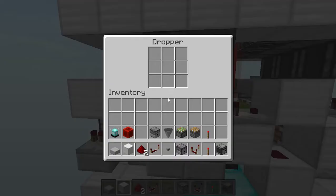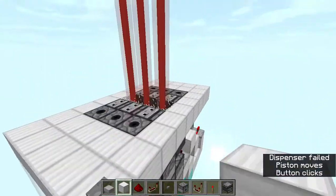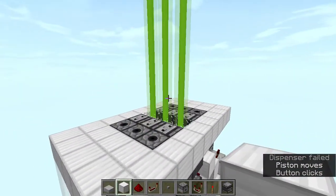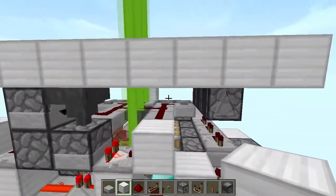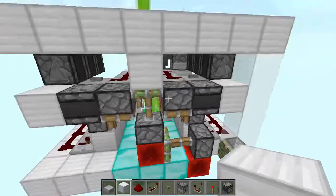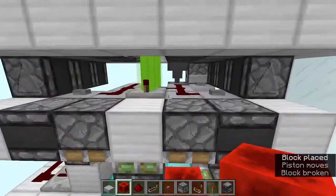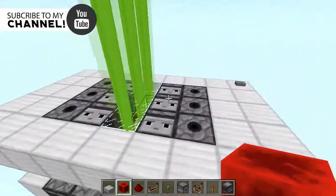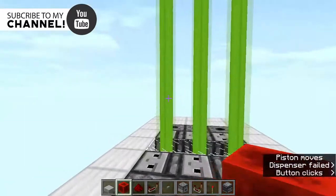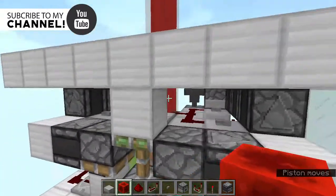Place an item inside of this dropper, and when you press this button the lights are going to change and your security system is now active. To synchronize this with the lights, break this redstone block and add a block over there — now when it is green it is turned off. Now it is in sync, and when you press this button the lights turn red and the system is activated.